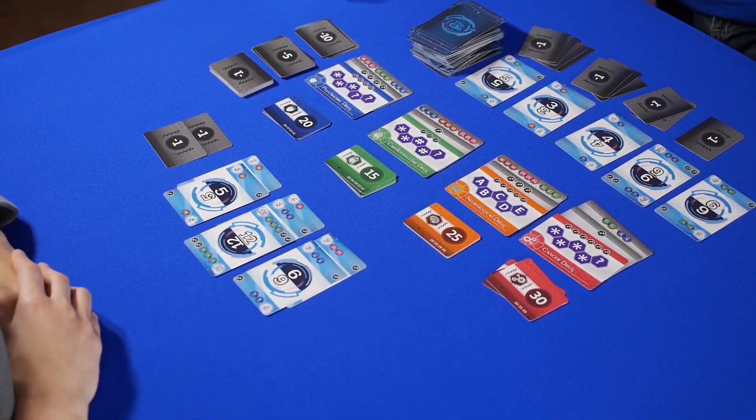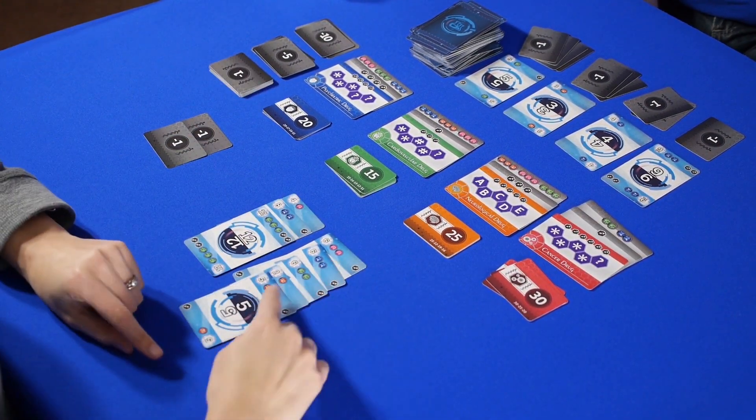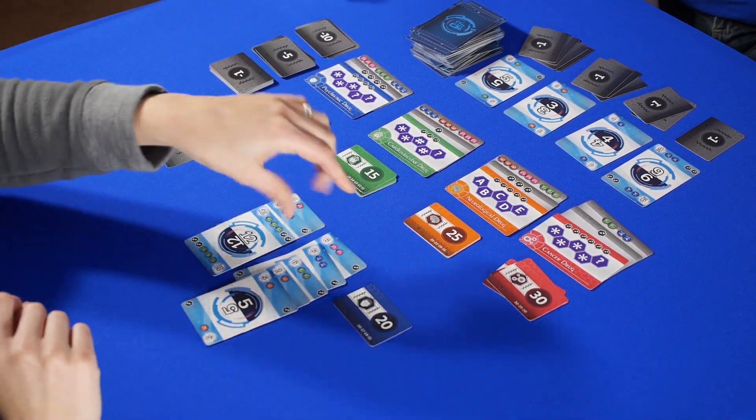On your turn, you can take three actions: either you can buy a fragment, rearrange your formulas, or you can launch a drug. And then you collect the reward.